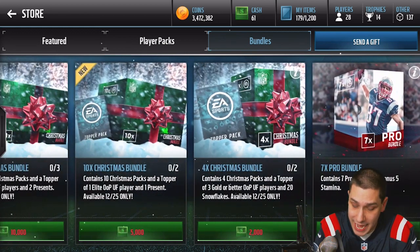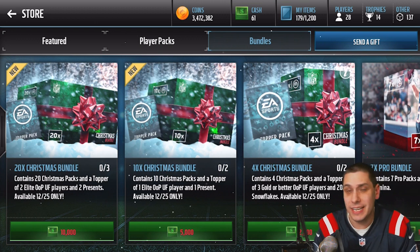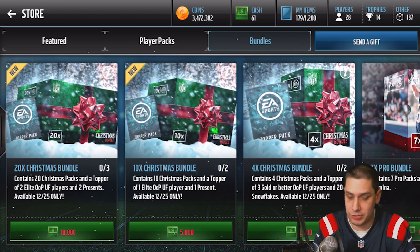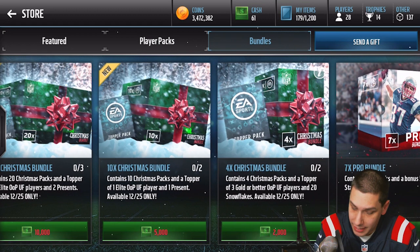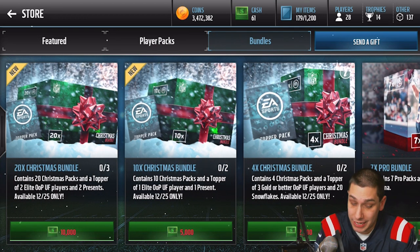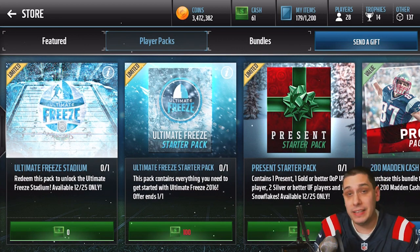There are also bundles in the game if you're interested. There's a Christmas bundle where you can purchase four, ten, or twenty of them containing different types of toppers. The 20-bundle contains two elite out-of-position players and two additional presents — which is basically double the ten-bundle. There's no real advantage to buying the bigger one other than convenience. The four-pack gives you three gold or better out-of-position Ultimate Freeze players. If you want to spread some money to EA on Christmas Day, that's your move.